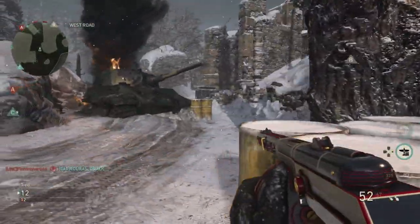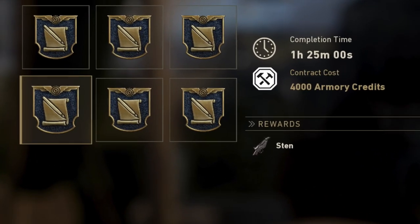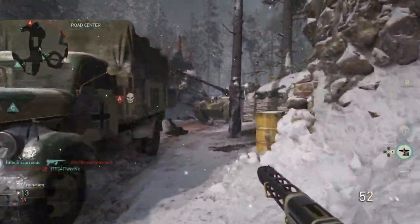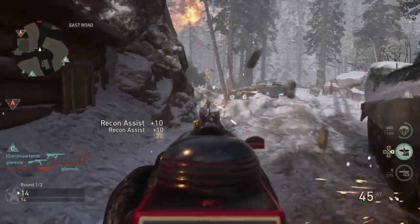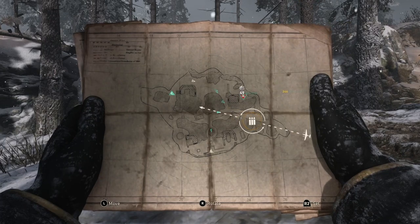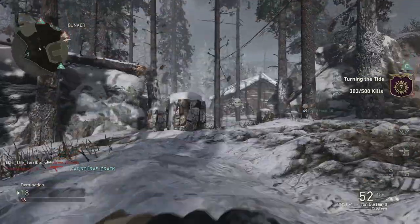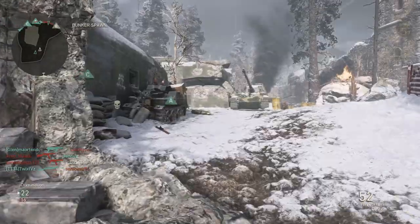Moving swiftly over to the contract — today's contract is the Sten. As you probably know from my previous videos, it's one of the best SMGs in Call of Duty World War 2. You need to get 15 headshots with an SMG; you've got one hour 25 minutes and it'll cost you 4,000 army credits. If you've got a spare 4,000 credits, definitely get the Sten. It's absolutely awesome, and if you haven't got it from supply drops, definitely go ahead and grab it.